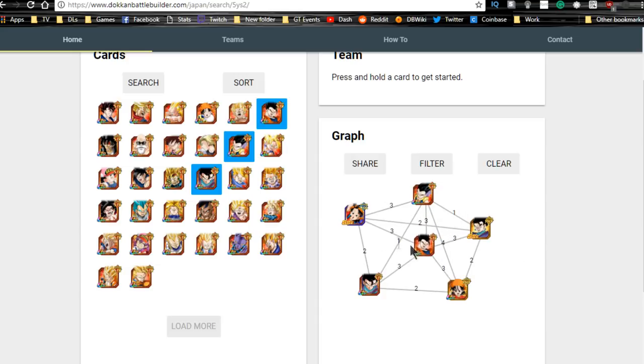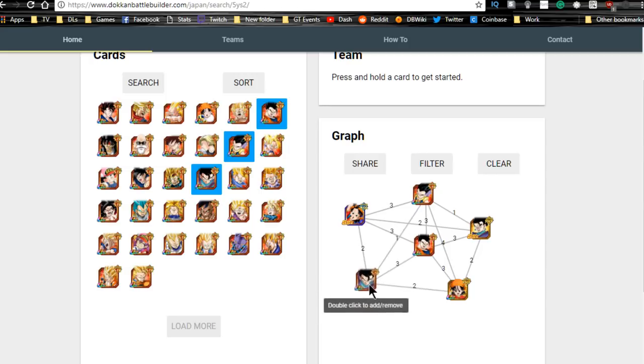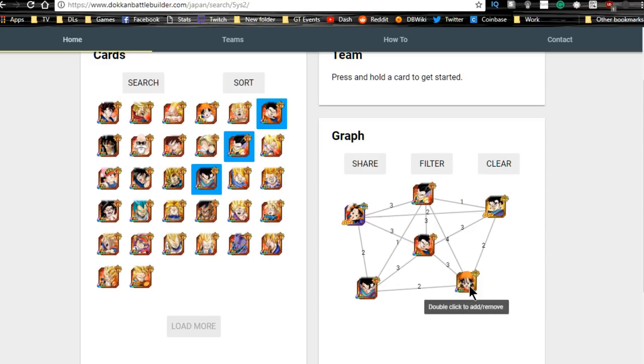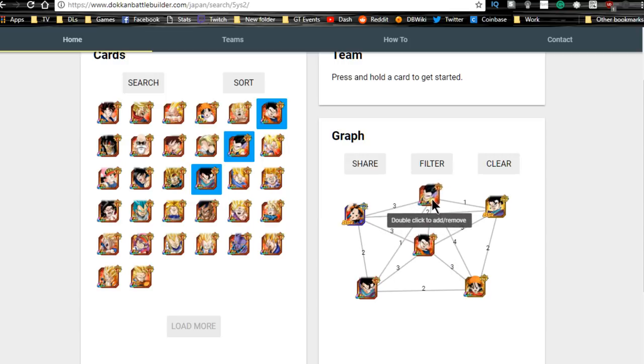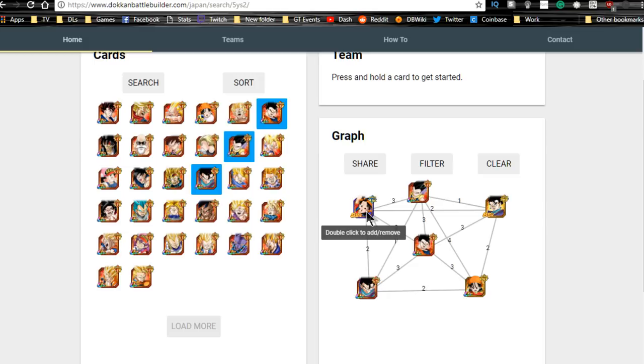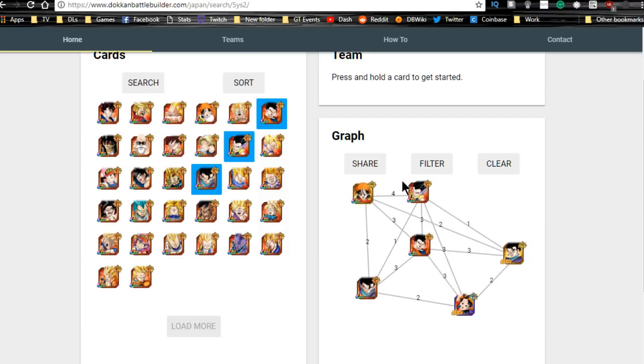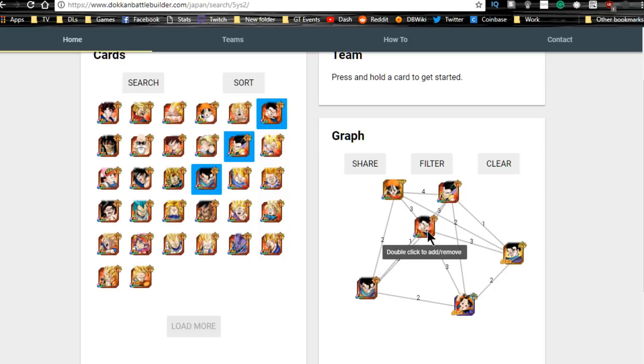In terms of his best linking buddies for Hybrid Saiyans: this Gohan — even the one he Dokkan awakens into is utter trash, you're never going to run him. This other Gohan can be good but his buff is for Physical types so he's a support unit. This Pan can be useful — she's a support unit, Attack and Defense +30 when HP is 30% or above. This Gotenks is pretty decent because if he's the first attacker in a turn you get Attack +100, otherwise it's only +77. Then we have this Pan who is the Agility leader, essentially a support unit. Honestly your only two real good units for this Gohan are going to be Gotenks and Pan.